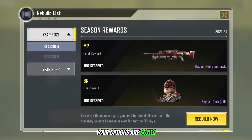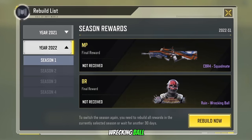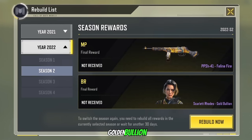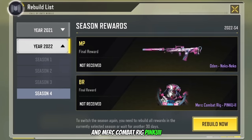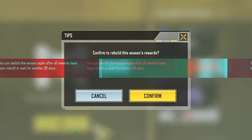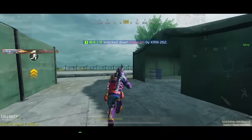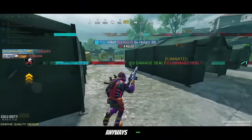Your options are Skyla, Dark Quill, Grinch, Pipe Bomb, Ruin, Wrecking Ball, Scarlet Roads, Golden Bullion, Blackjack Sea Dog, and Merc Combat Rig Pinker 2. To unlock these rewards you first have to reach Legendary and then you can start earning Elite tokens, which you can use to rebuild these all ranked rewards.